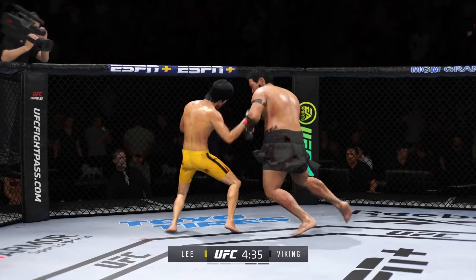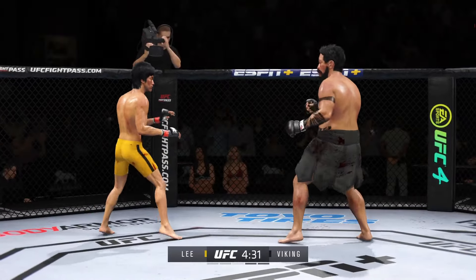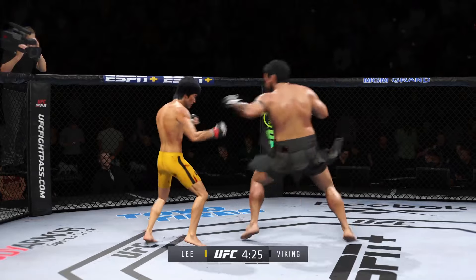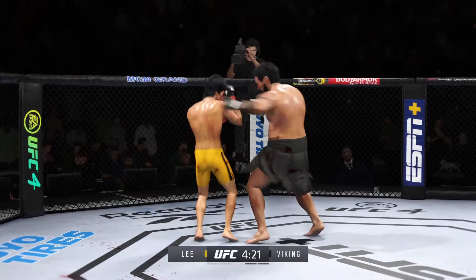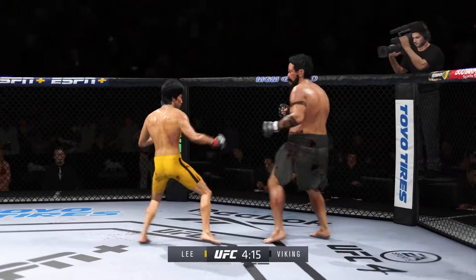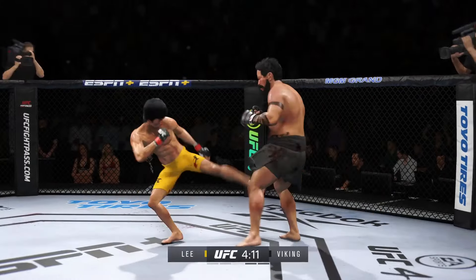There he goes, attacking that knee leg to the outside — nasty leg kick. You've got to slow down your opponent. He knew his opponent wanted to move a lot tonight. This is the first step to getting him to slow down and fighting your face. Good job defensively to block the strike there by Lee, and now they are throwing both sides with conviction.